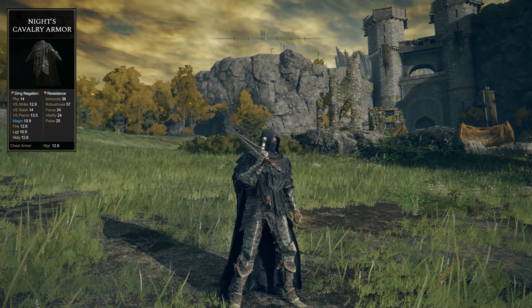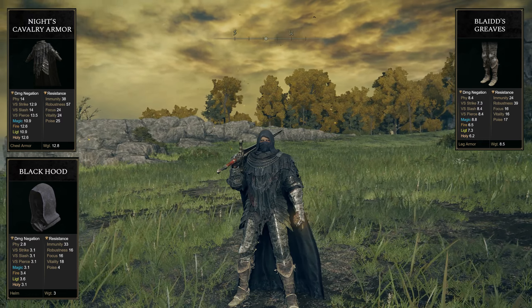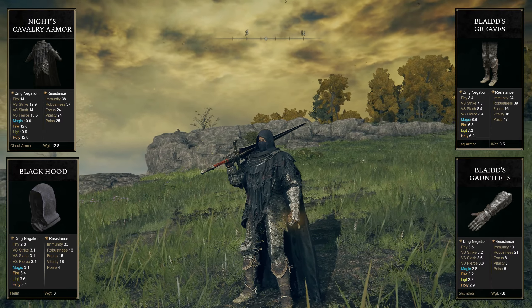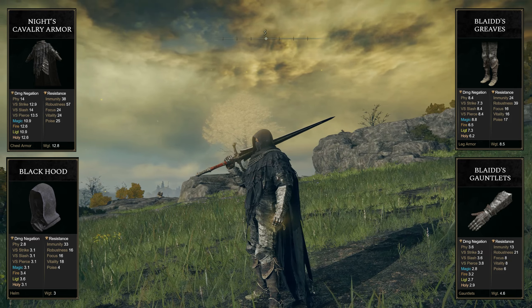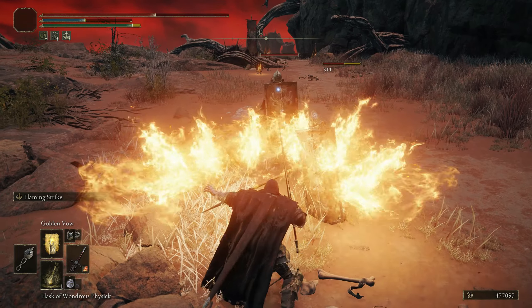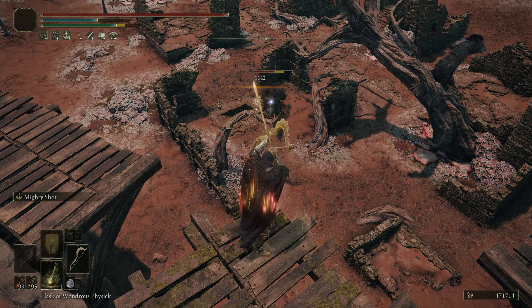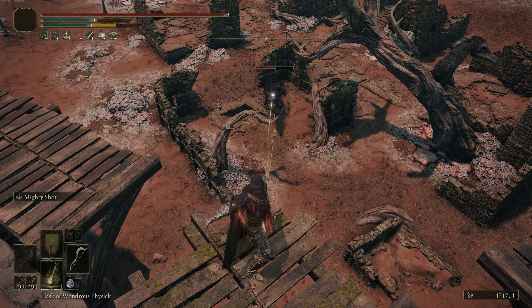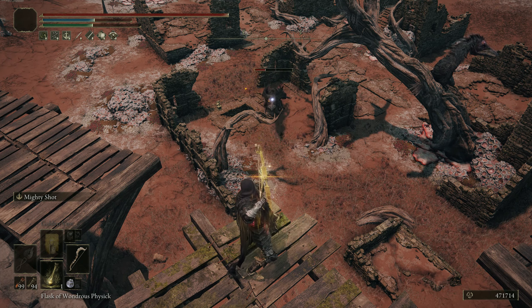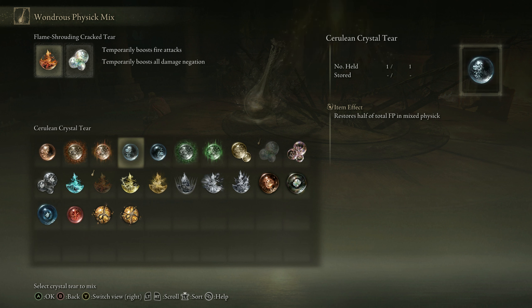The armor I'm using here is the Knight's Cavalry armor, the Black Hood, and Blaidd's greaves and gauntlets to achieve maximum drip levels and also 52 poise, letting you power through enemy light attacks if you are trading damage. You can use really anything as long as you keep medium rolling, and I would recommend reaching 51 poise at some point in the later game. Finally, for the Flask of Wondrous Physick, you go with the Flame-Shrouding Cracked Tear and a second option of your choice — damage negation, heal over time, or stamina buffs are the best candidates here.